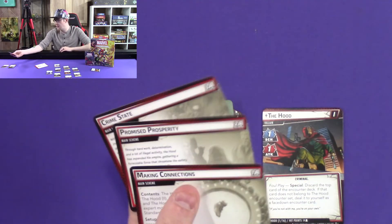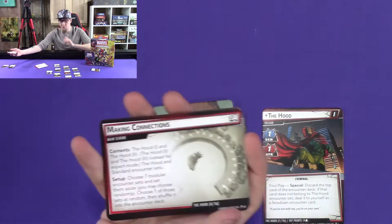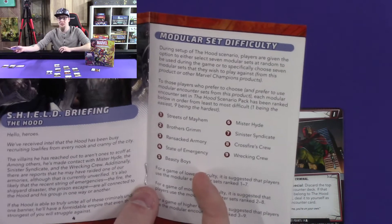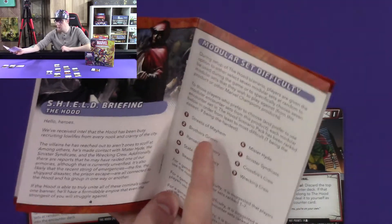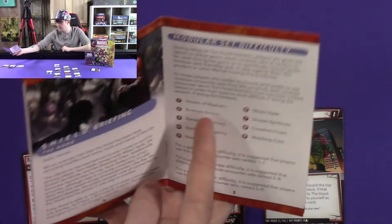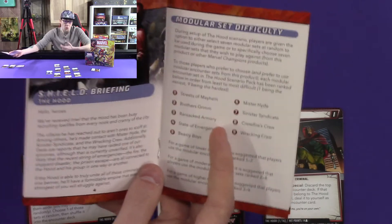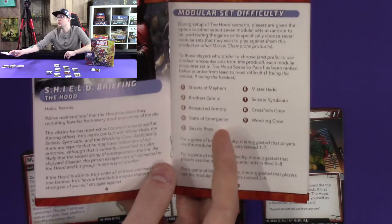He has three main schemes. The setup is you choose seven of these nine modular sets. Based on the difficulty in the booklet: for lower difficulty you do one through seven, for moderate you do two through eight, and for hard you do three through nine. You can also just mix and match — take whatever seven you feel like playing with and roll with it, which is what I've done.